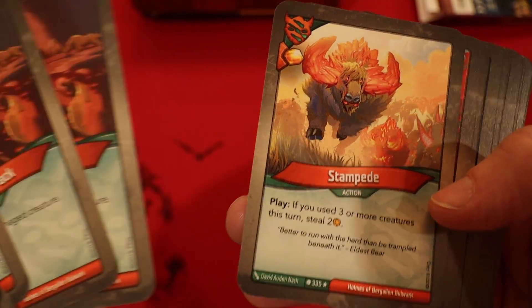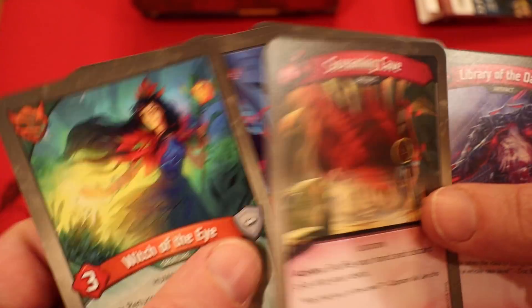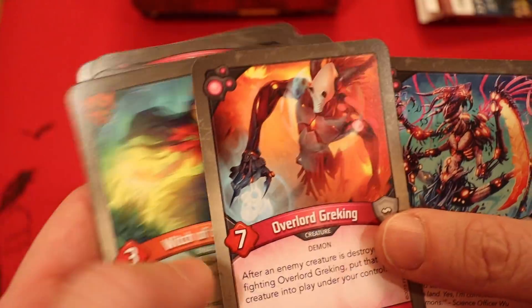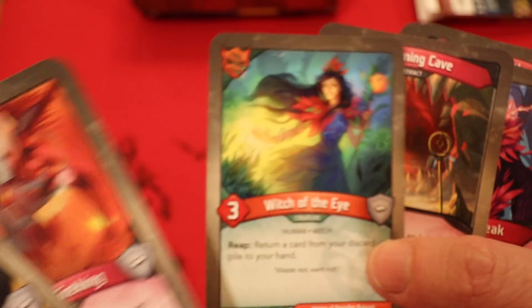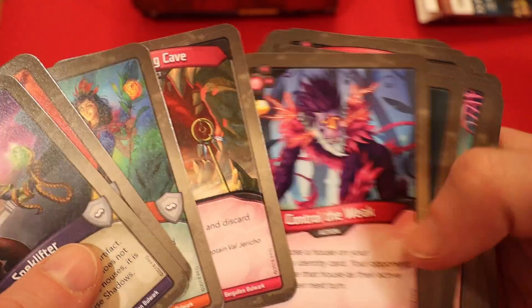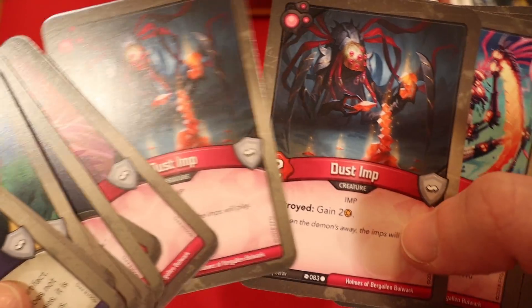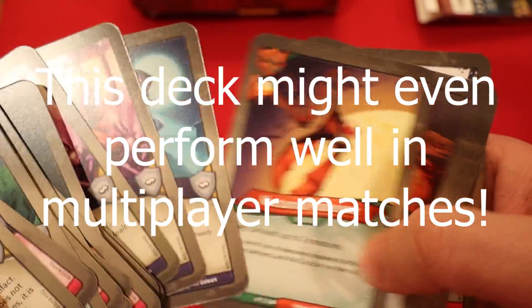In this deck, we have a guy that can steal artifacts and a guy that is able to steal our opponent's creatures — that is nuts. We got a little bit of control going on in Untamed. I really like this Stampede. Between the Witch of the Eye and the Screaming Cave, even if they deal with the artifact-stealing guy, the fact that we can very quickly get those back into our hand quicker than we ever should — that is really insane to think about. There's just so much Amber generation between the creatures and everything. We just got the right amount of everything in here. I look forward to playing this on Sunday, and I will report back if this is as good as I think it is.